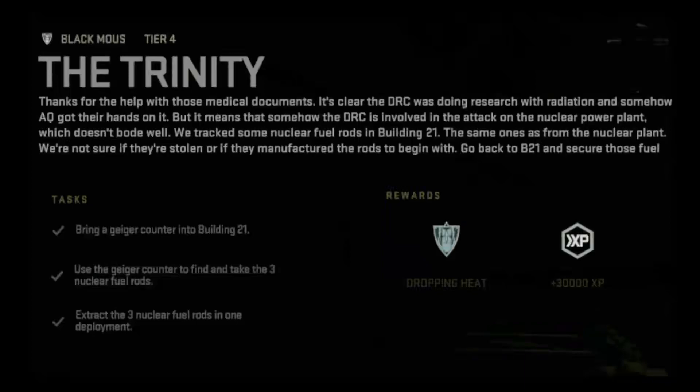Thanks for the help with those medical documents. It's clear the Defense Research Center was doing research with radiation, and somehow al-Qatala got their hands on it — meaning the DRC is involved in the attack on the nuclear power plant, which doesn't bode well. We tracked some nuclear fuel rods in Building 21, the same ones from the nuclear plant. We're not sure if they were stolen or if they manufactured the rods. Go back to B21 and secure those fuel rods.